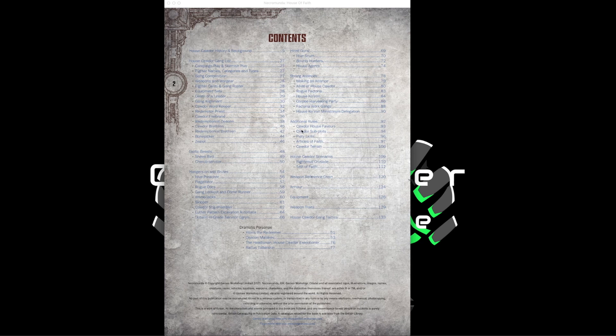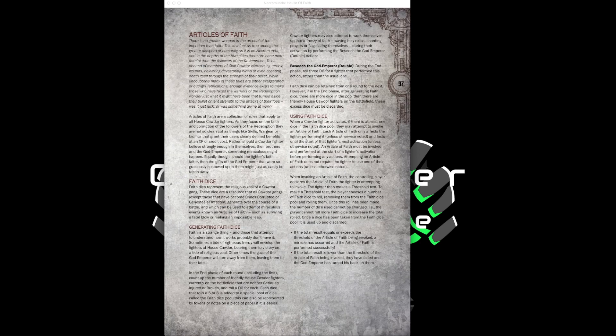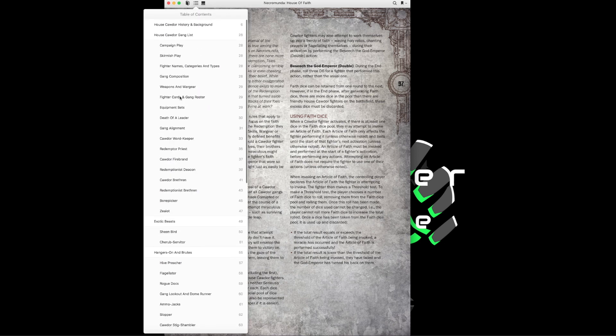The newest game mechanic is Articles of Faith. There are four different paths you can take. During the end phase, you roll a D6 for each of your fighters and on a 5 or 6 you generate a Faith Die. Alternatively, a fighter can take a double action called Beseech the God Emperor, doing nothing but rolling 3D6 during the end phase instead of the usual one to generate Faith Dice, which are then spent to trigger special abilities throughout the game.